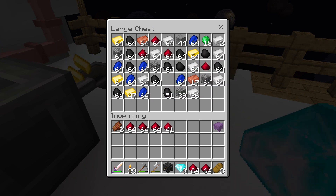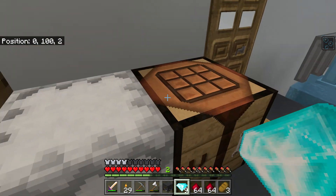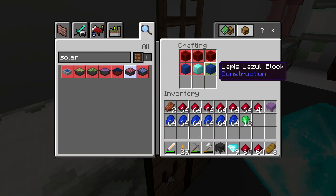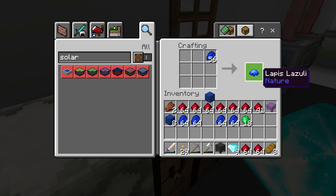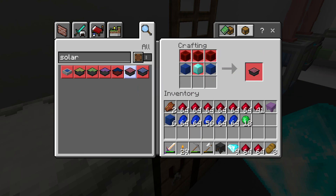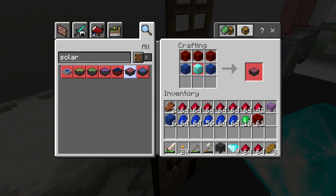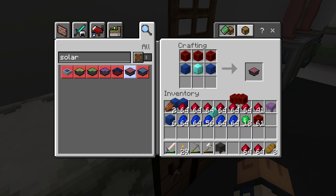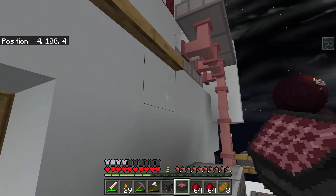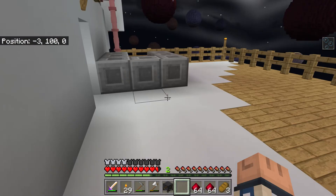I'm getting a ton of resources though. Wow, look at this. Let's see — block of diamond. Okay, I can make one more. Not very good, but that's one more at least.